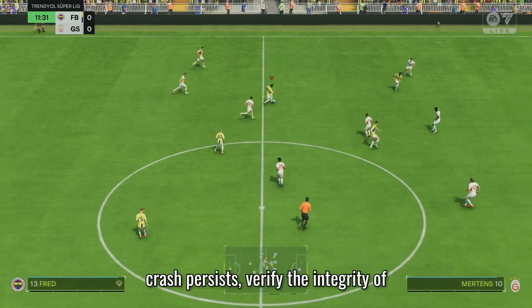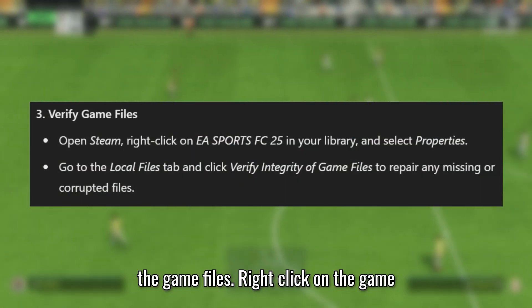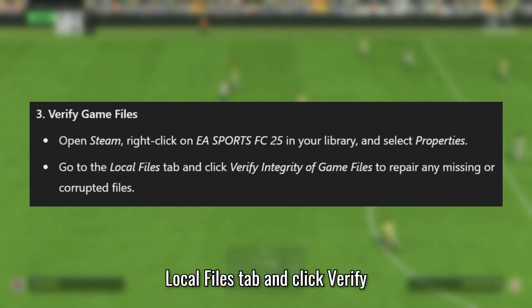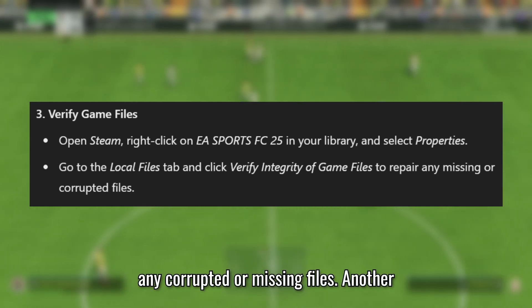If the crash persists, verify the integrity of the game files. Right-click on the game in Steam, select Properties, go to the Local Files tab, and click Verify Integrity of Game Files. This will repair any corrupted or missing files.